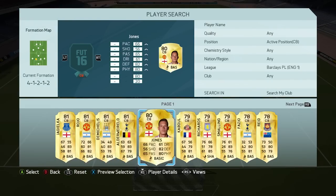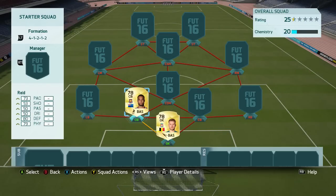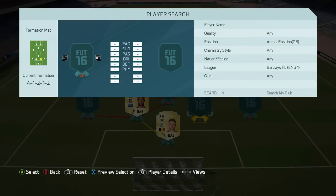Moving on to the centre-backs, the first one we are going to be looking at is Reid from West Ham — a 79-rated centre-back. For the price you're paying, the pace he has, the defensive stats, the strength, he is an absolute bargain. You'll be able to pick him up for 2,200 coins. He actually has 82 strength and 83 heading, and considering he's 6'2", he is going to be winning a lot of the crosses put into your box by your opposition.